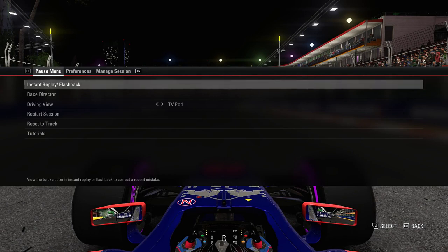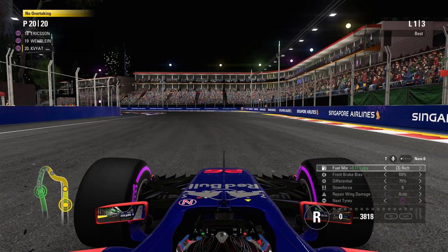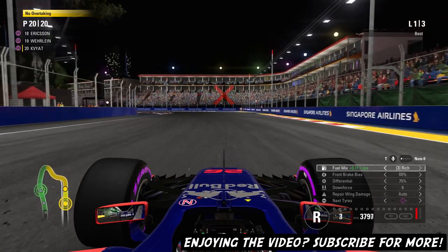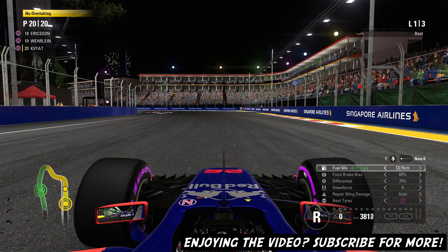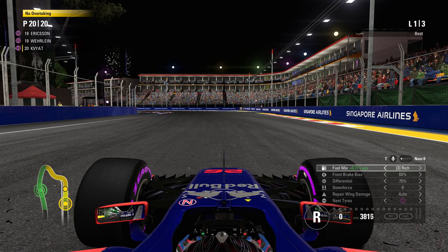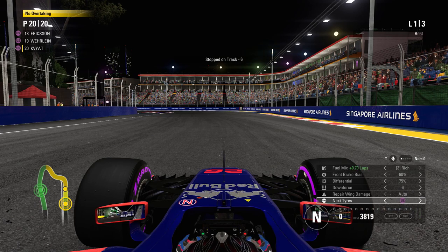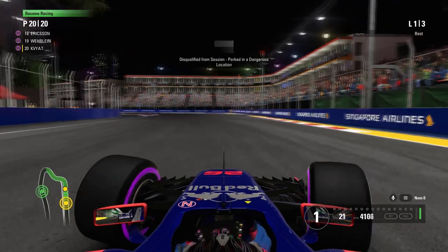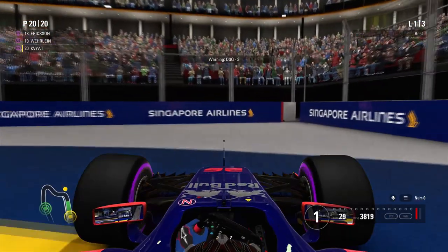So caps lock is upshift then? Nope, caps lock is not upshift. Oh, I'm going in reverse now - I'll get disqualified if I do that. How do I steer? Oh, somehow I've gotten into neutral. I've been disqualified. This is not a good start to this challenge.